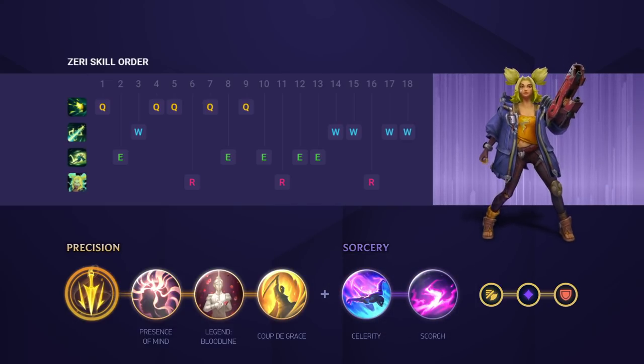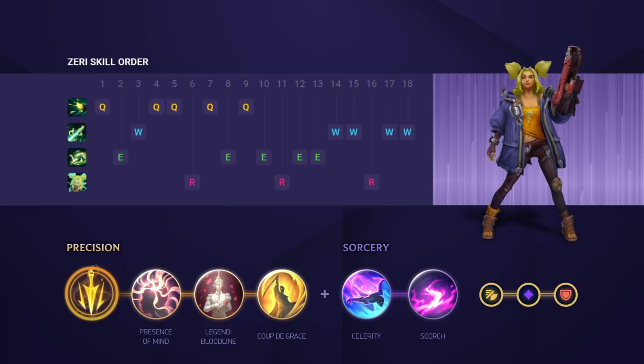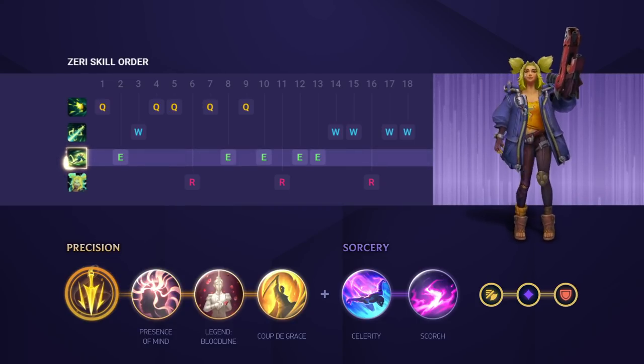For your skill order, we definitely advise maxing your Q first. After that you can max your W or E second, whichever one is better for your lane. In most matchups though it's going to be E second and your W third.